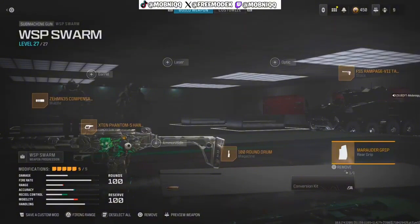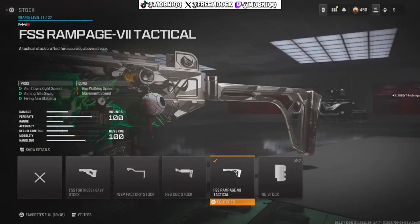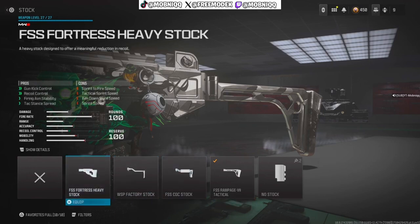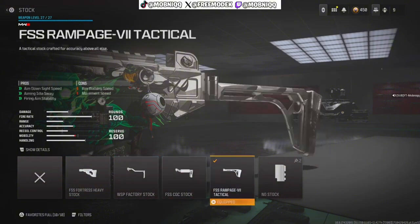Then for the stock I got the FSS Rampage V2 Tactical. That gives me aim-down-sight speed, aim eye sway, and firing-aiming stability. Sometimes I might use the factory stock just for the movement, but other than that I go with the Rampage V2 Tactical.